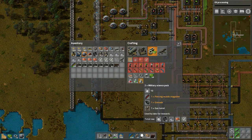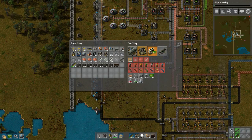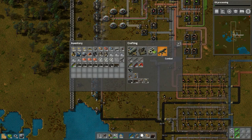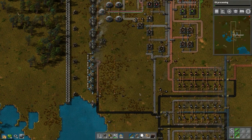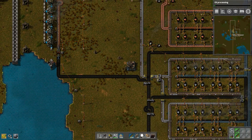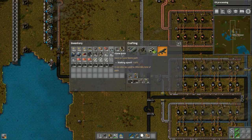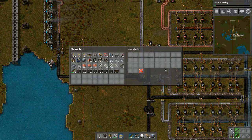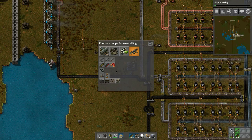We can make the piercing rounds, but we have to put them on a belt. Then we need a gun turret, and grenades — those will require sulfur or coal and iron, so that's not too bad. Grenades we can make right here. We'll create a box for it like so, and do two stacks. Let's pick grenades.